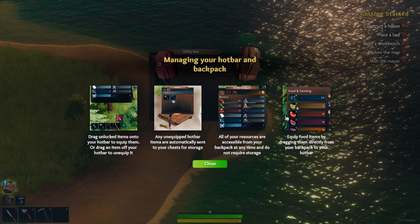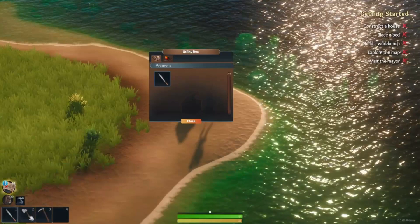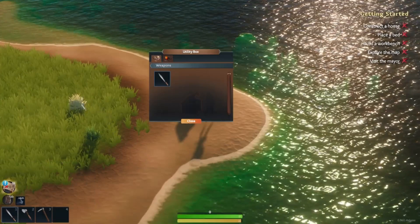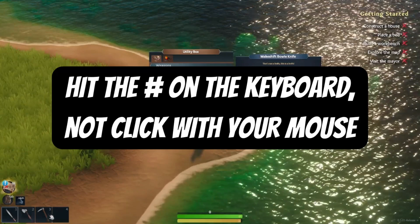You've got your hotbar in the lower left-hand corner. You've got your knife, your axe, and your pick. The axe cuts down trees and the pick is for mining ore. The knife is for chopping down these little tufts of grass, which will give you fibers. You can drag out of the toolbox and drop it onto the toolbar where you want it, then click 1, 2, 3, or 4 to use those tools.